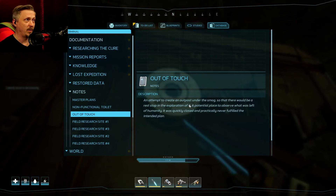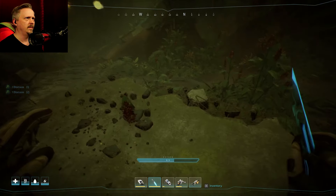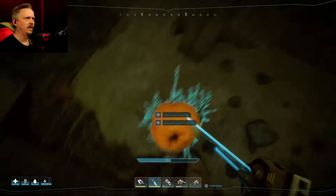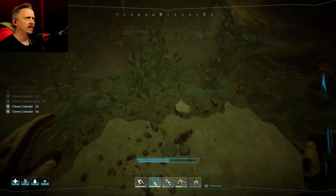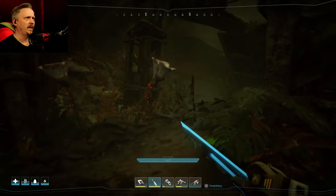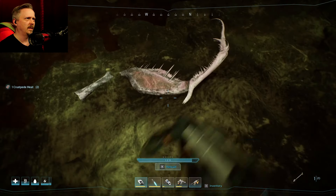Attempted to create an outpost under the smog - okay, well obviously that didn't work. Found some green colander and got some seeds. Found another oxygen spot - so there are at least two in this one. Crusty peed - take that.